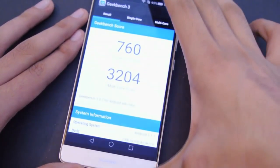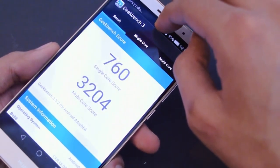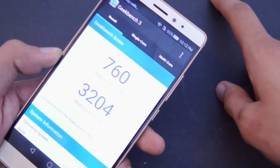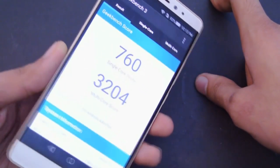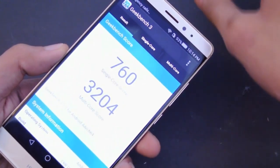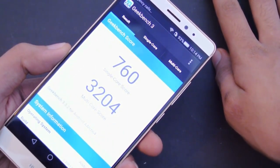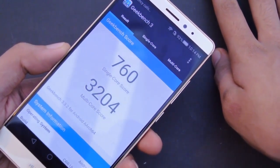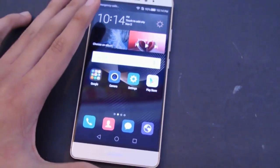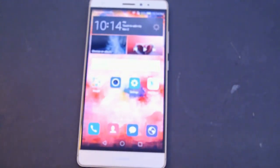Okay, so we got a score of 3204 multi-core and 760 single-core. I'm not that much impressed by the way with these scores, and I don't really care about benchmark scores to be honest — I just prefer the real-life performance, which is pretty awesome. These scores are actually kind of close to, actually a little bit better than the scores we got with the Xperia Z5 Compact with Snapdragon 810 chipset. So yeah, a little bit more improvement here with the Kirin 935, but gaming performance is absolutely amazing. Subscribe and I'll see you guys in the next one, peace.